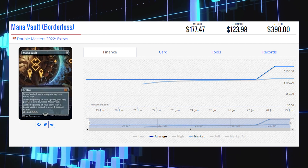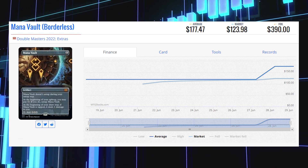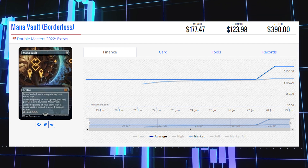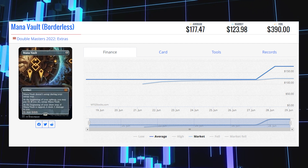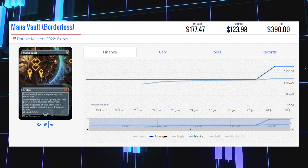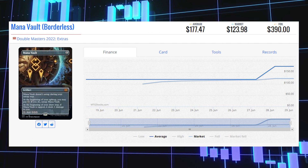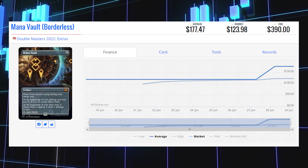This one is definitely not a shock to anyone who clicked this video — it is Mana Vault. The borderless version of this card is currently sitting at $123.98 for its market price, and its average price is $177.47, with its average foil price sitting at $390.